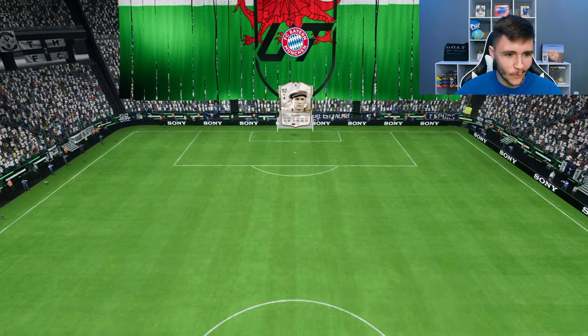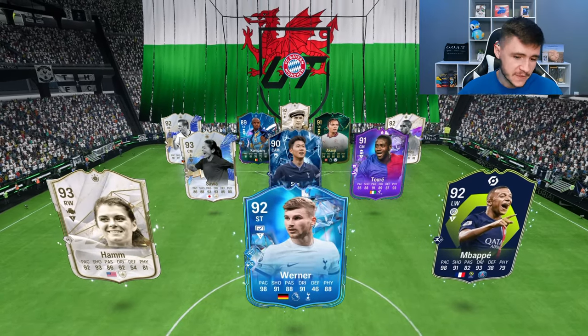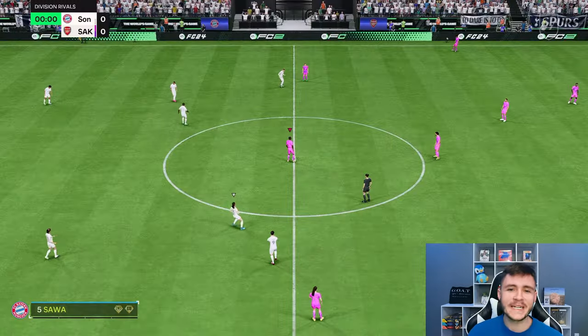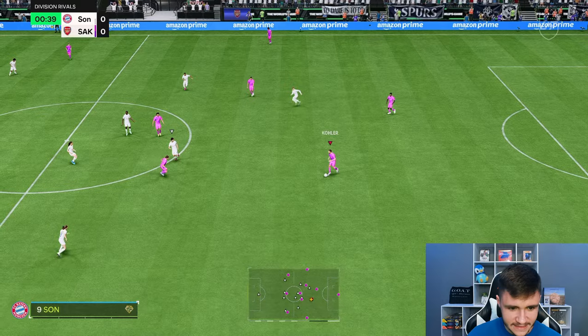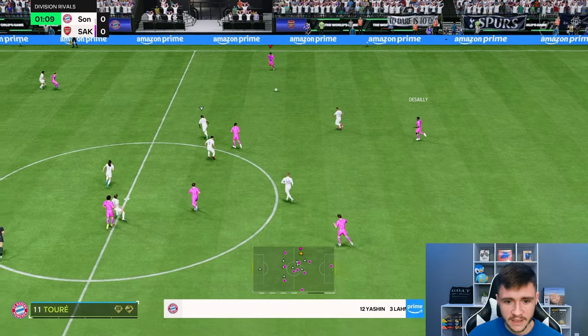Here we are jumping into game number one of Division Rivals using the new Sergi Roberto card. I would be playing for champions but there's a problem with champions at the moment. The opponent has Mbappe, Mia Ham, Timo Werner — your standard OP team. The cost of the SBC is roughly 160,000 coins — it is an 86 and 87 rated team. It is a little bit expensive, but he does have the potential of getting a plus two upgrade, which is a huge W.